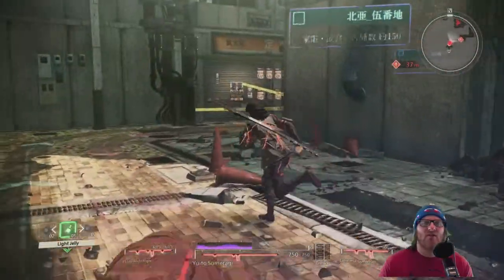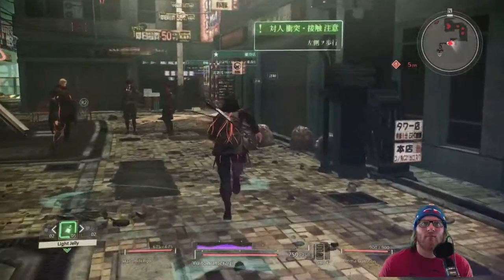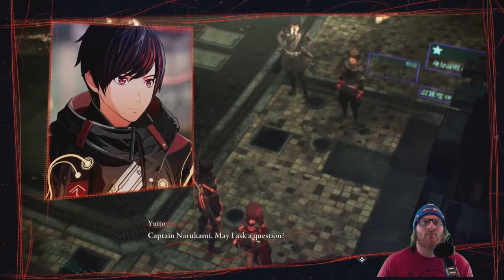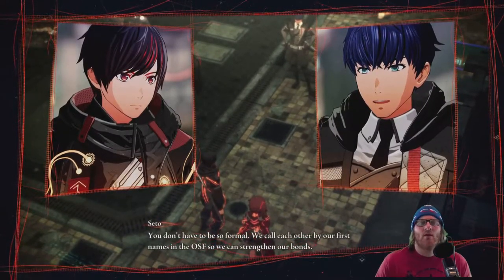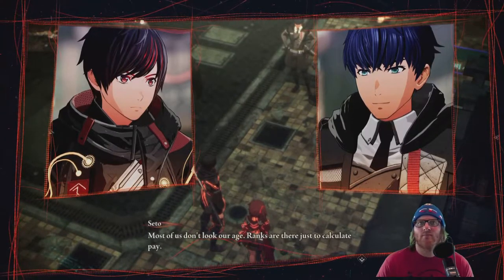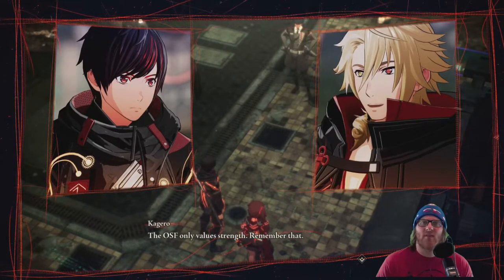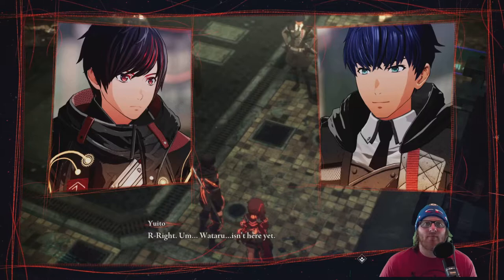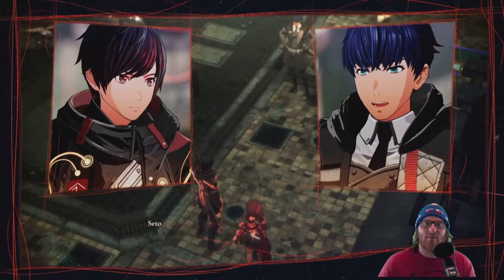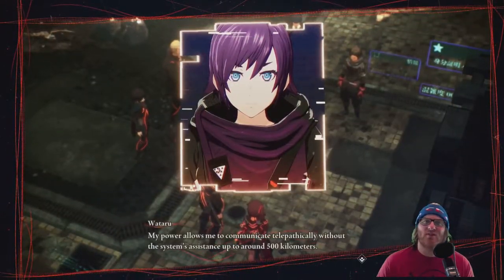Maybe I just have to get used to the camera — it's very sensitive. Captain Narukami said you don't have to be so formal, we can call each other by our first names in the OSF to strengthen our bonds. Most of us don't look our age — ranks are just to calculate pay. The OSF only values strength. That guy looks like Rengoku from Demon Slayer! I freaking love Demon Slayer, and Attack on Titan — I can't wait for those seasons.